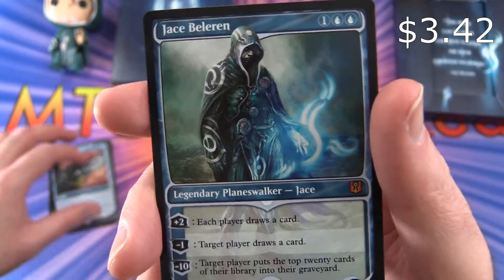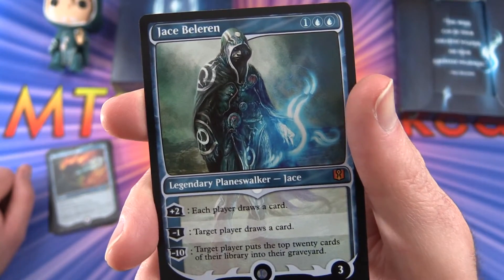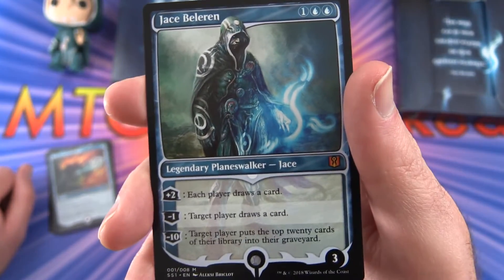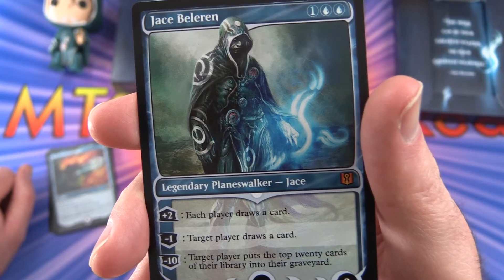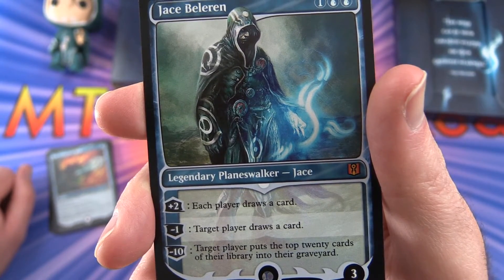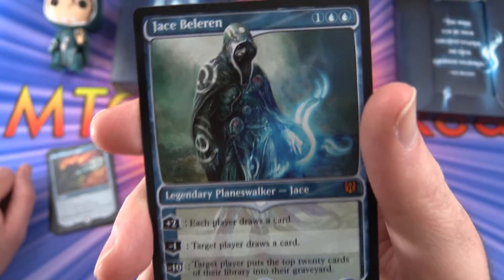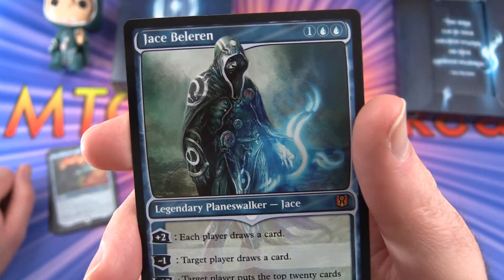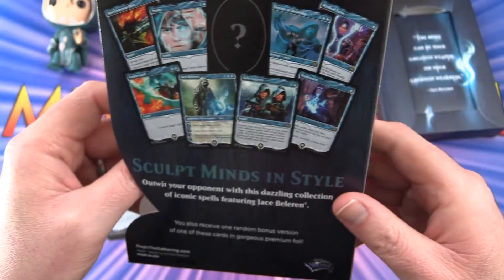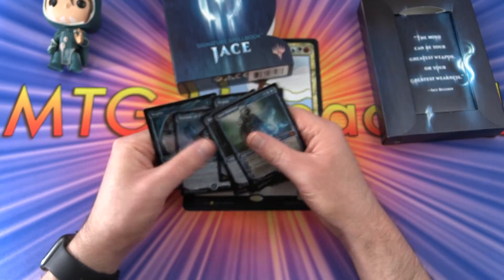And here we are — this is pretty cool. We get a Planeswalker card. You might have seen this one in the recent chaos boxes we've been doing on the channel. For May 2019, the theme was Jace — that also reminded me I should review this. Legendary Planeswalker Jace, three loyalty for three mana. Plus two: each player draws a card. Minus one: target player draws a card. Minus ten: target player puts the top 20 cards of their library into their graveyard. So you could mill out your opponent, or if your win condition is milling yourself, you could do that as well. Very cool, and different unique artwork. So we've got eight cards plus a foil — nine cards total, and one card you'll get an extra of.